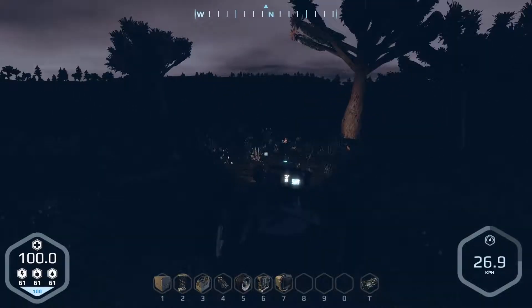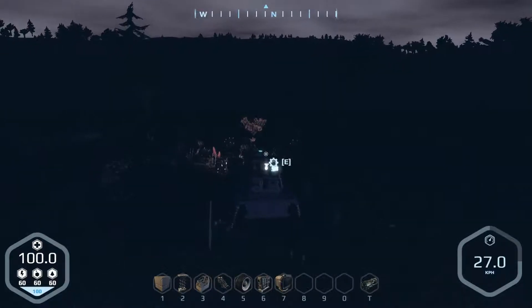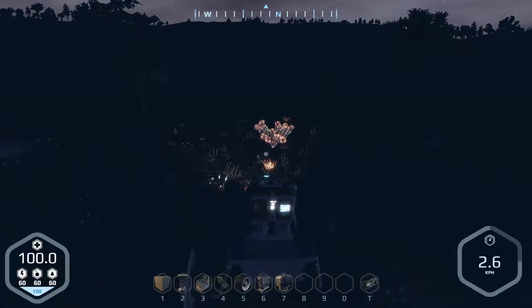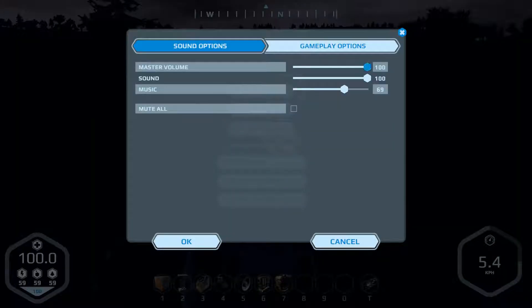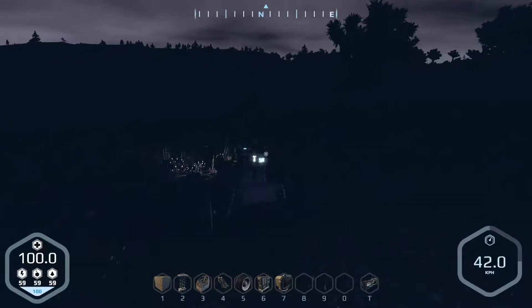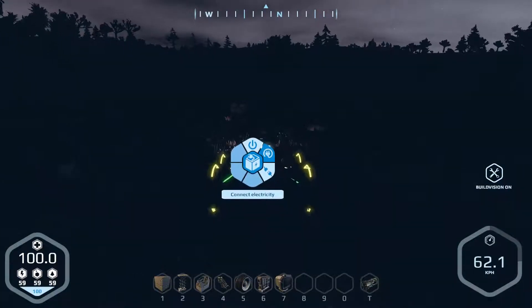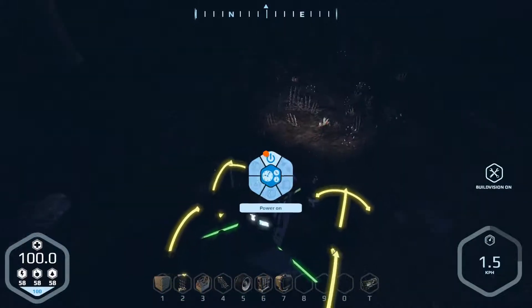So I'm going to go north, I think. It's getting extremely dark. I wonder if - nope, there's no lighting option. So when it gets dark, it gets really dark. Now if you turn on build vision whilst you're in a vehicle, you can crash into things because you're not paying attention. You can see the little green lines - that means my generator is powering my wheels.